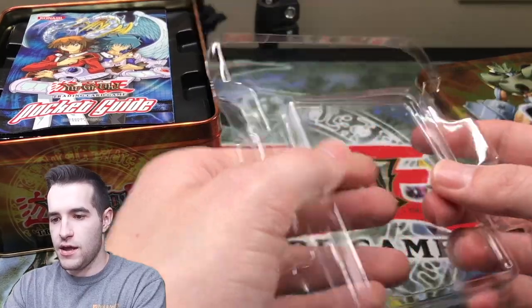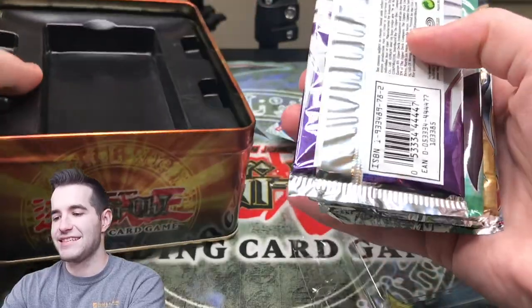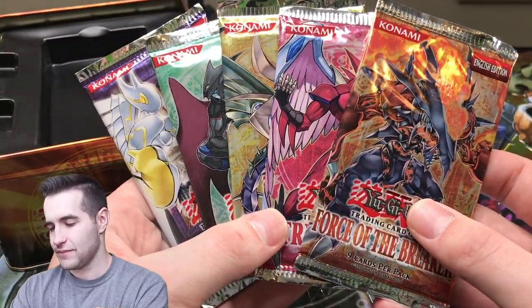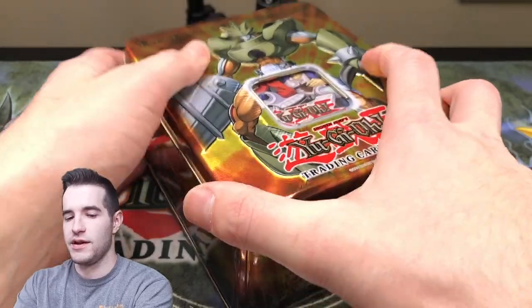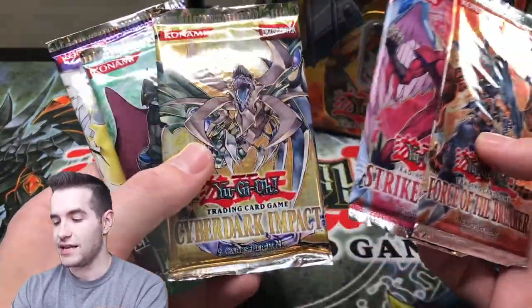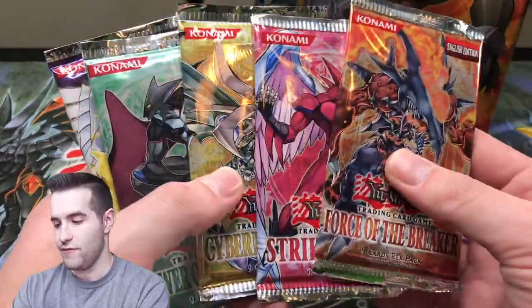All right, let's go ahead and get the packs out. I don't even remember — it's like Tactical Evolution and stuff, isn't it? Is there more glass in here? No, okay. Glasses after this. Force of the Breaker. Okay, cool. I got confused with my time periods, I was thinking Duelist Revolution time period. Totally off. All right. Force of the Breaker, Strike of Neos. Oh, this is going to be cool. Cyber Dark Impact, Power of the Duelist. And oh, this is going to be fun.